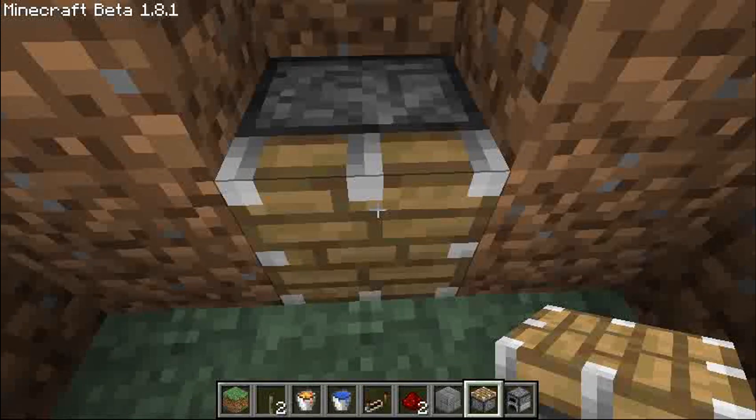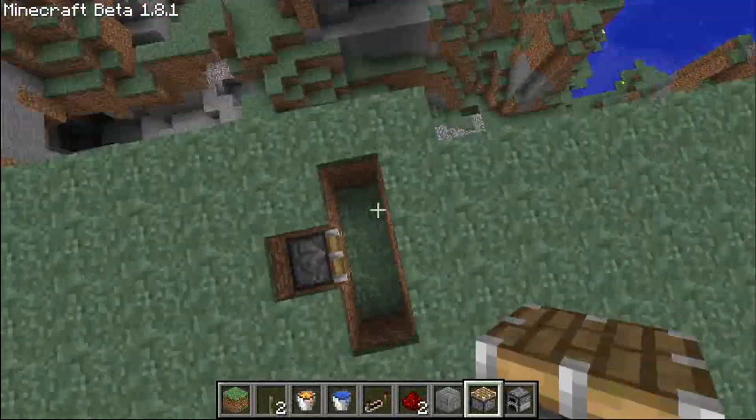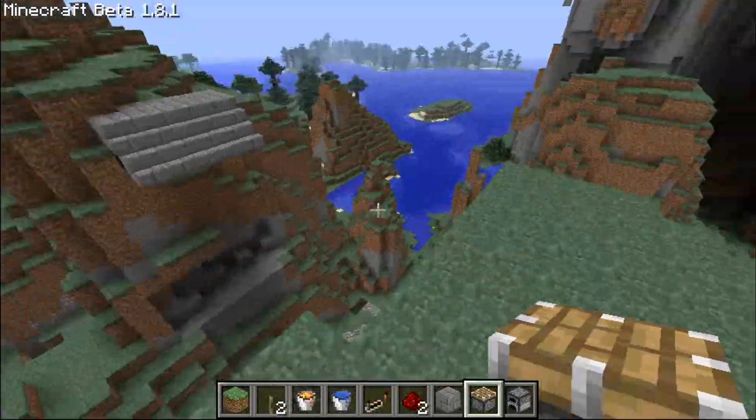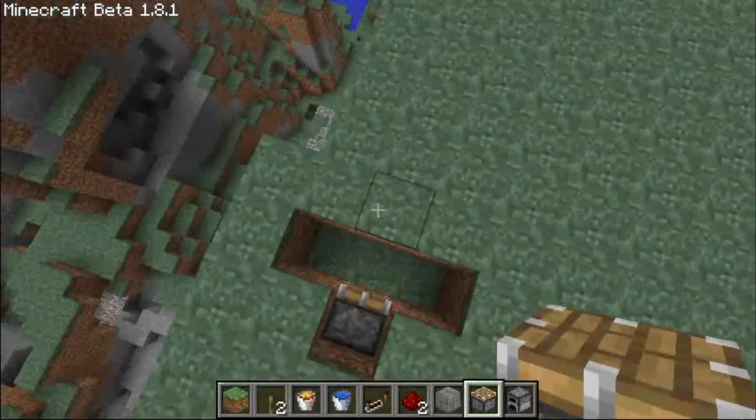Then get out your piston and place it in the direction you want your bridge to go. I would like my bridge to be here, heading out toward those steps, so the piston is facing out that way.